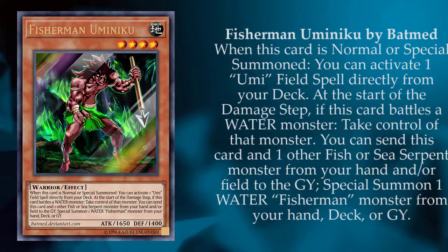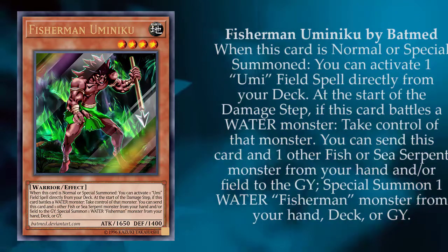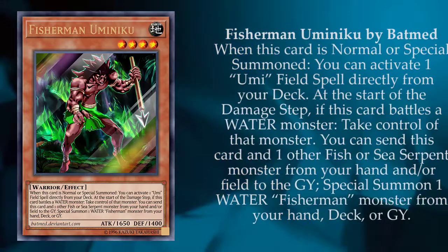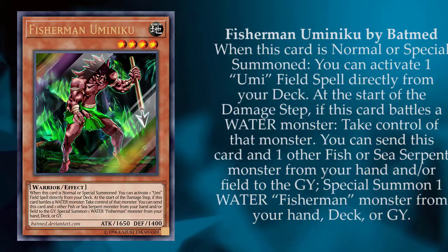The hosts joke that the battle-control effect basically becomes: use Fishman with Gamma Seal monsters, your opponent summons a monster, and you attack to take it back. That's pretty much how it would go. Moving on to the next card.